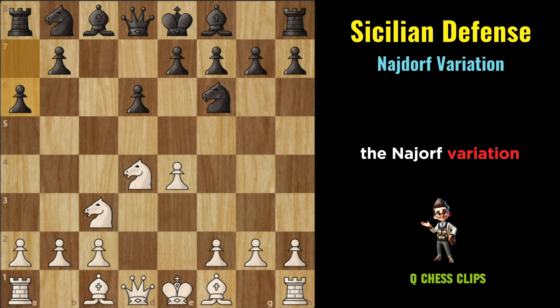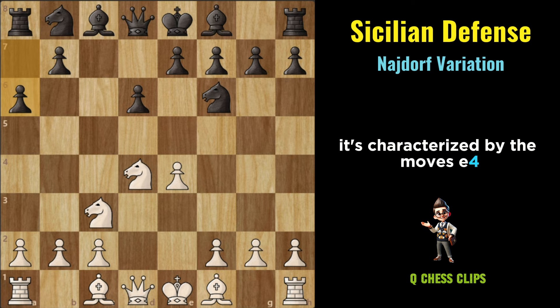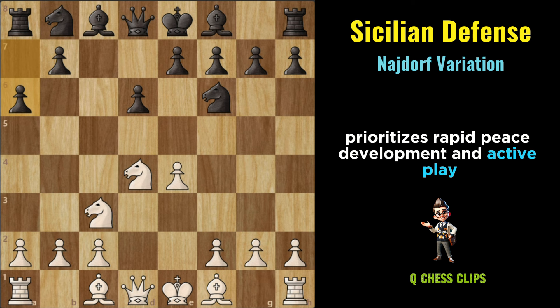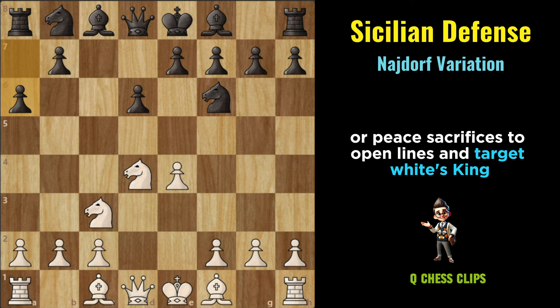Najdorf Variation: The Najdorf Variation is one of the most popular and highly respected lines within the Sicilian Defense, named after the Argentine Grandmaster Miguel Najdorf. It's characterized by the moves E4, C5, Knight to F3, D6, D4, CxD4, Knight takes D4, Knight to F6, Knight to C3, A6. The Najdorf Variation prioritizes rapid piece development and active play, with both sides aiming to seize control of key central squares and create attacking chances. Black often develops the bishop to E6 or G7, prepares to castle kingside, and seeks opportunities to launch pawn breaks or piece sacrifices to open lines and target White's king.